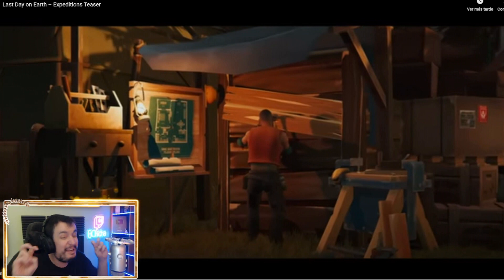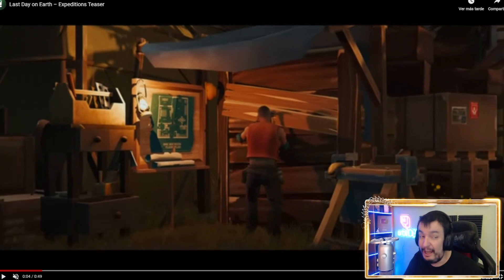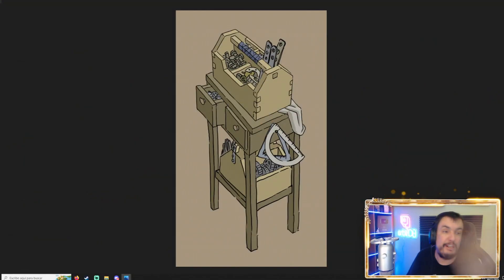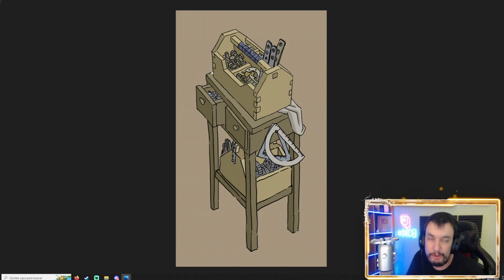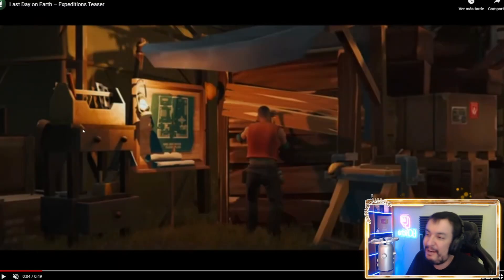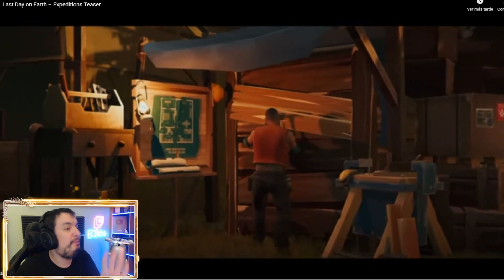Este segundo banco de trabajo, aunque más que un banco de trabajo yo diría que es más bien un almacén de piezas. No sé si tendrá alguna funcionalidad de banco de trabajo, pero es una especie de almacén con una caja en la parte de arriba y unos cuantos cajones. Ya lo veis, hay un montón de piezas nuevas que de momento no hemos visto y que se podrán fabricar o encontrar durante la siguiente actualización.